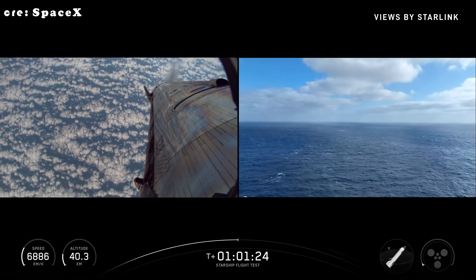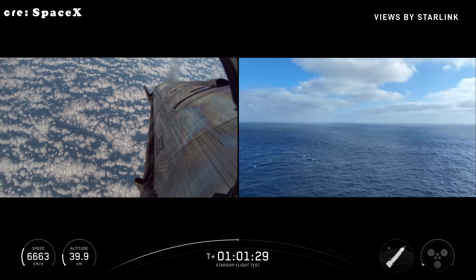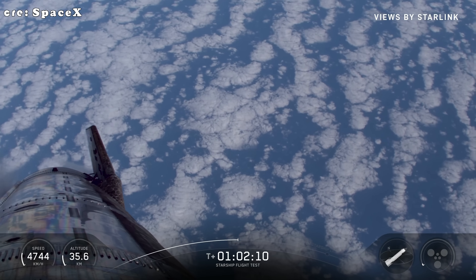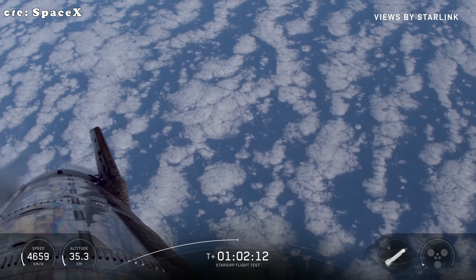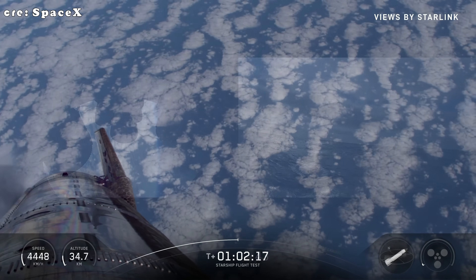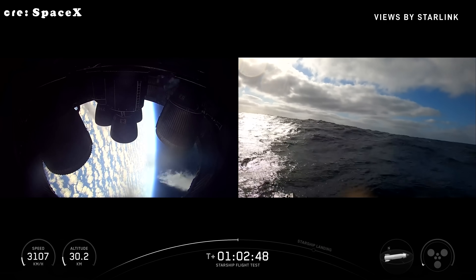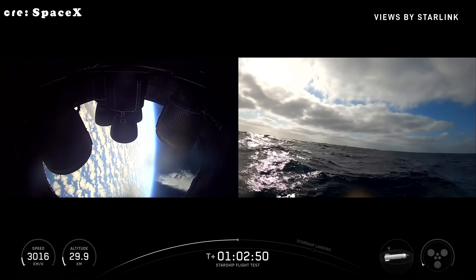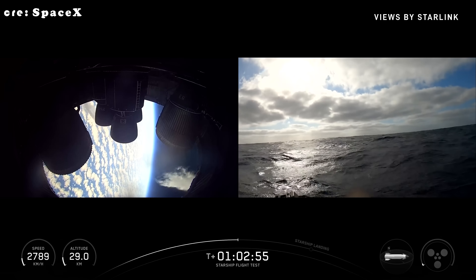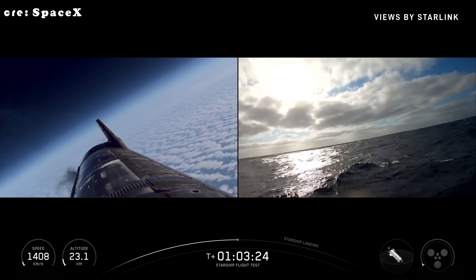Starship on a return to launch site would fly over the tower, do a quick landing burn flip, and then come down for catching the arms. We get these daytime views down in the Indian Ocean. One of the things we're really looking for is how the heat shield held up externally. Everybody saw from Flight 10 it had a little bit of a reddish hue from those metallic tiles we had tested. Coming up on transonic shortly.